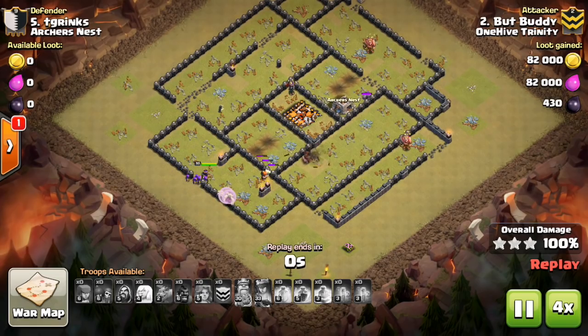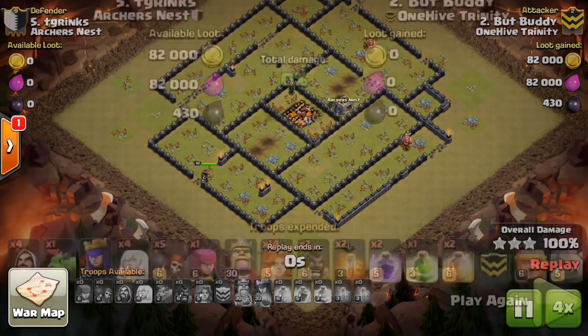Also at the beginning of a queen walk, a baby dragon can tank for archer towers or x-bows and possibly save you from having to use a rage or the queen's ability. This has been a Clan of War mini tip presented by Bisectatron.